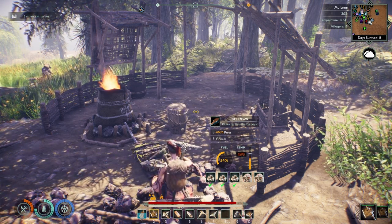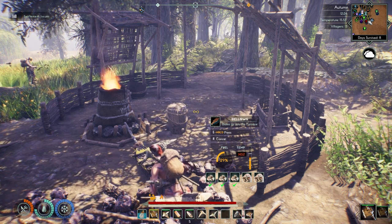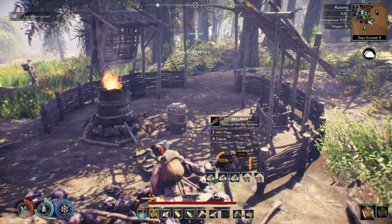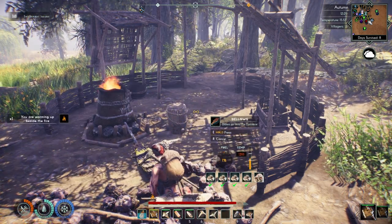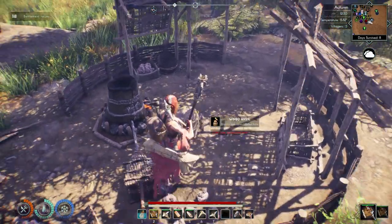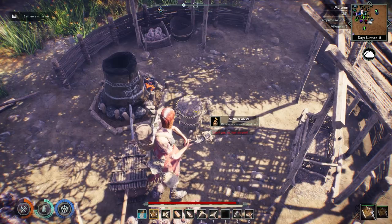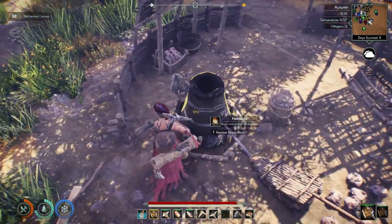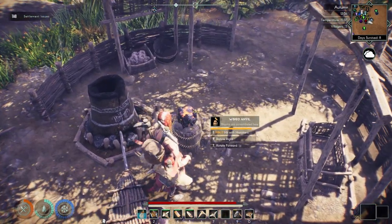I could be shortchanging myself by not doing an equal amount of coal and iron ore. I feel like I'm having to give it a lot more air. Okay, I didn't get enough out of that. The blooms are consolidated here. Can't use iron on the anvil - do I have to get it out of here? Yes. There we go - hit it with hammers. Nice, I love this.